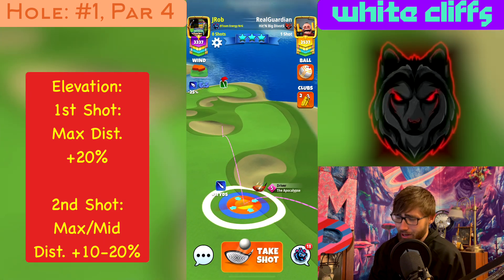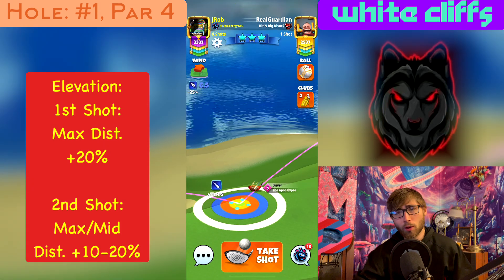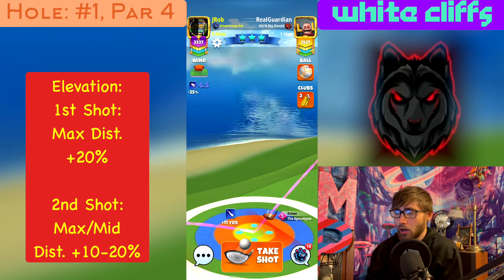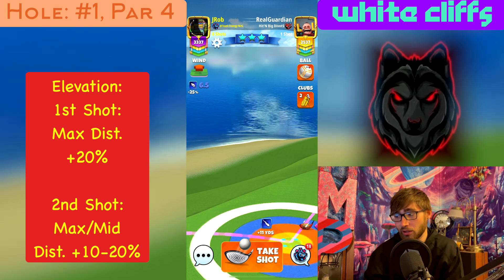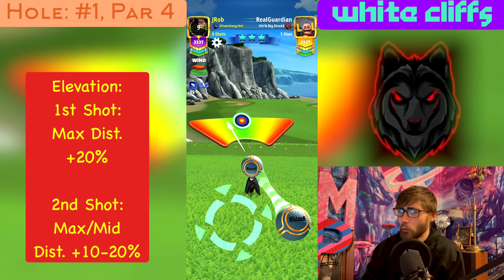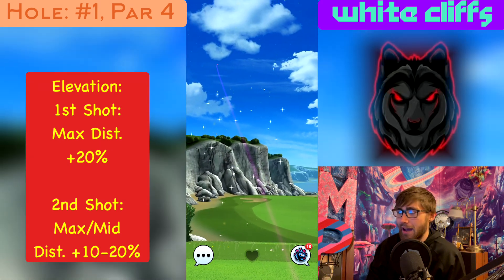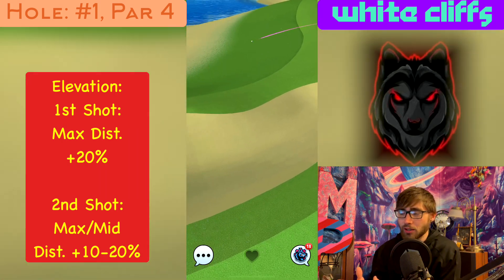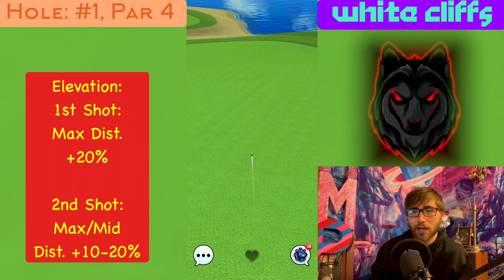From the second tee box, we've got hole number one, par four. We're going to show you a couple different shot options depending on whichever clubs you have. More than likely we're going to go with either a Katana or a Kingmaker ball — we really want three bars of right-hand side spin. We don't need a crazy amount of power or extra distance beyond what we have on our Apoc or Extra Mile, so we're just looking to curl it around that bunker and over the rough-and-bunker line down the right-hand fairway as far as we possibly can.